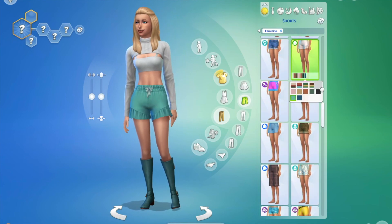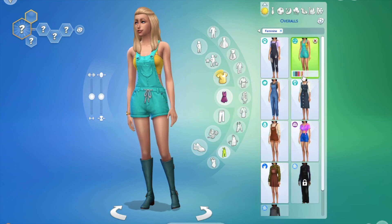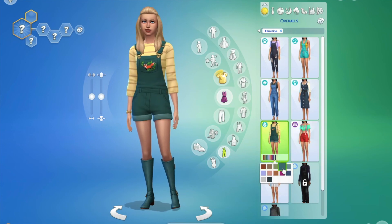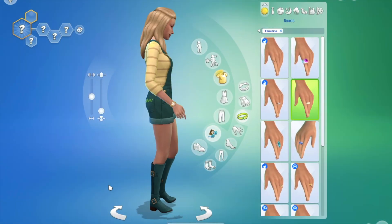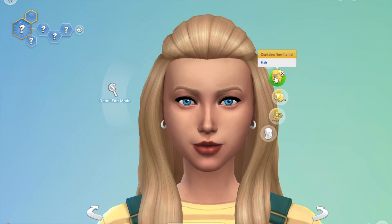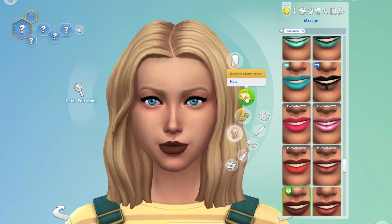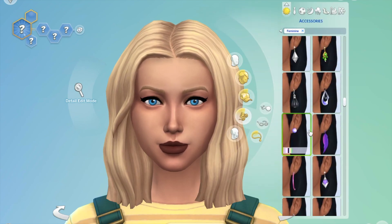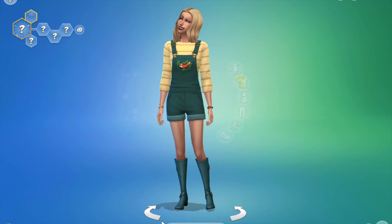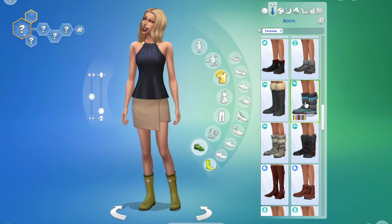I started with this green pair. I actually struggled with this first look because these boots aren't really the greatest looking — they're fine, I just didn't know how to style them until I found an overall that kind of matched the color of the boots. It kind of gives farmer vibes. It would probably look better on a kid, but it's too late. I tried to fix it with nice hair and makeup to go with the look.